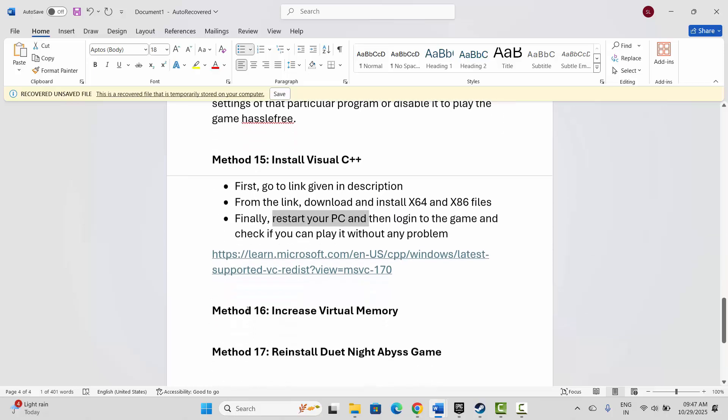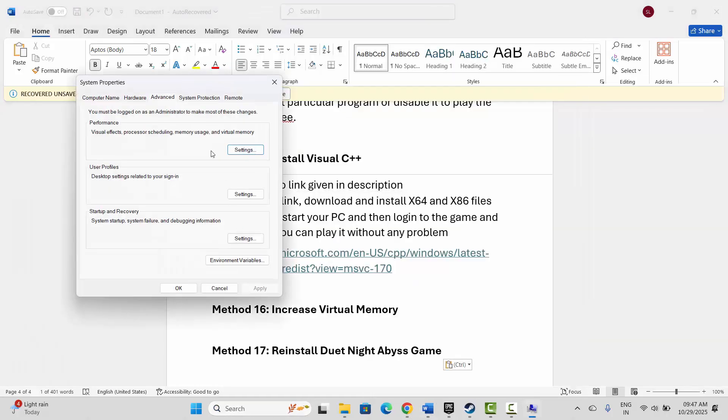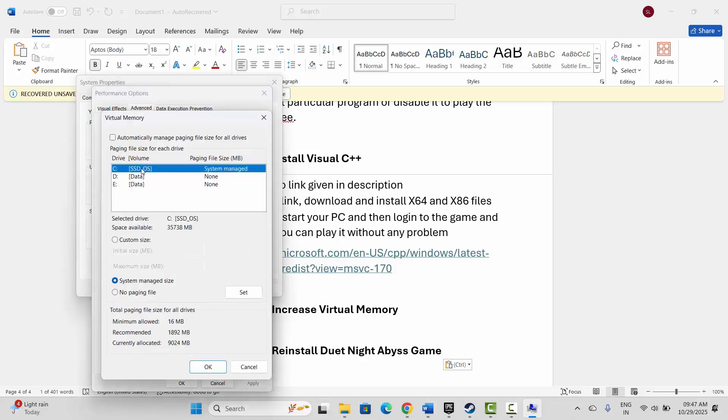The next step is to increase virtual memory settings. Go to Windows search, search for 'View advanced system settings,' click on Settings, click on Advanced, then Change. Select the drive where the game has been installed and click on Custom Size. Type 12288 in the initial size and 24576 in the maximum size, then click Set and OK.